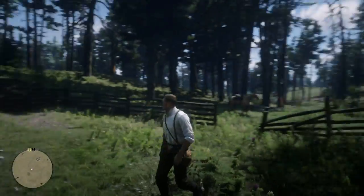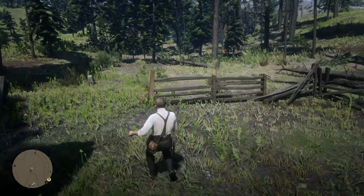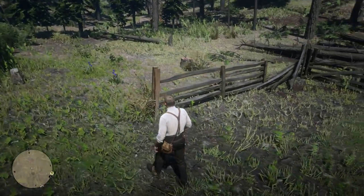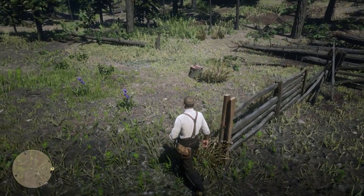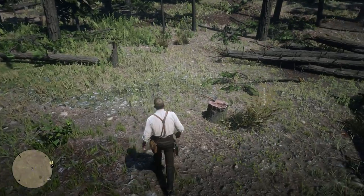Once you arrive at this location, you will see this chimney with these fences surrounding it. You need to head past the chimney, and you should come to this area where you'll find the Double-Bit Hatchet sticking out of this tree stump. All you need to do is pick up the Double-Bit Hatchet, and it is all yours.